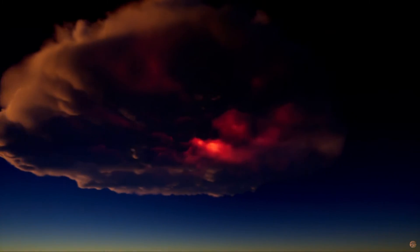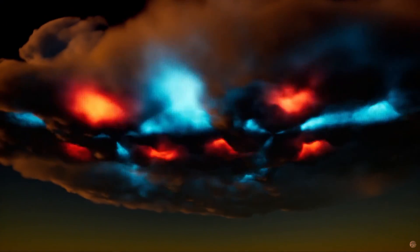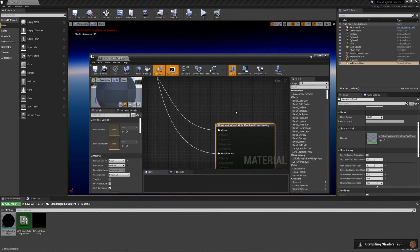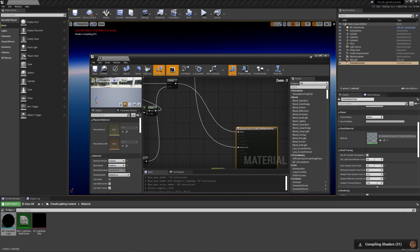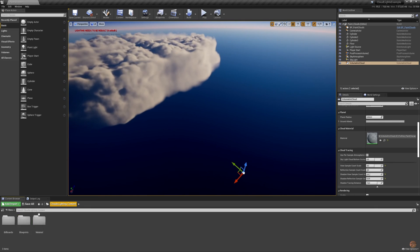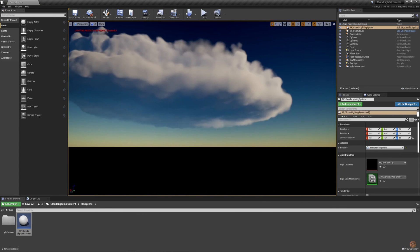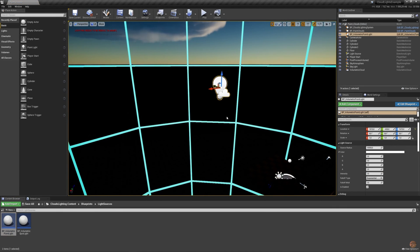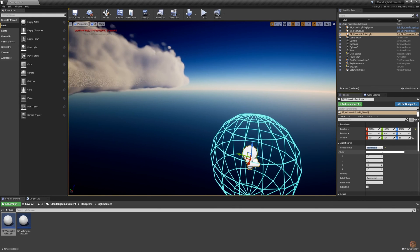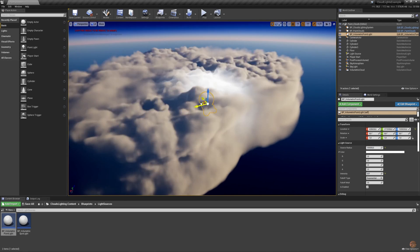Last but not least we have the Clouds Lighting System, a volumetric clouds dynamic illumination system. The light sources include customizable parameters such as intensity, color, attenuation, falloff type — exponential and inverse square — and many more. All parameters are accessible via Blueprints, C++ API and Sequencer. The plugin contains different light source types including point light and spotlight. It's worth noting that light sources don't cast shadows for now, though you probably wouldn't want them to anyway since it would impact performance without much visual difference — and they may add it in the future.